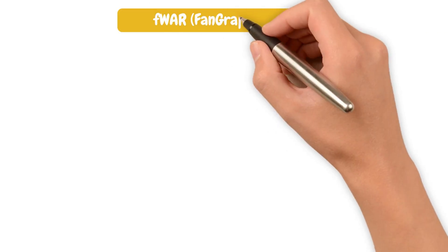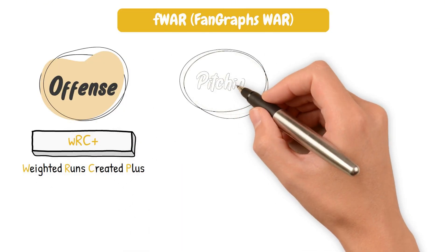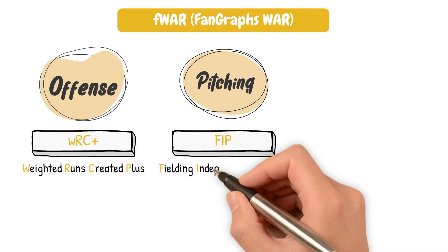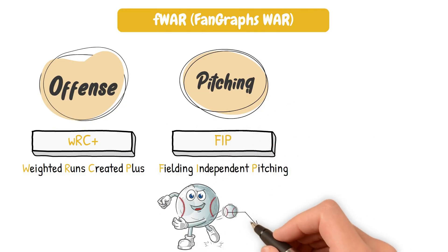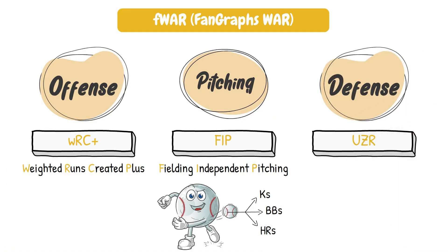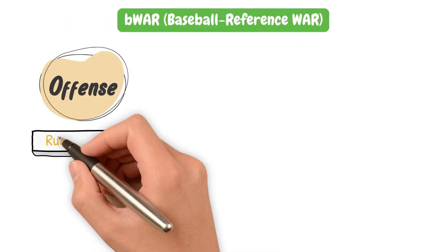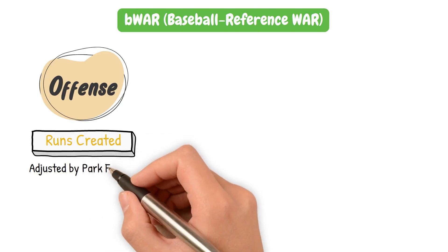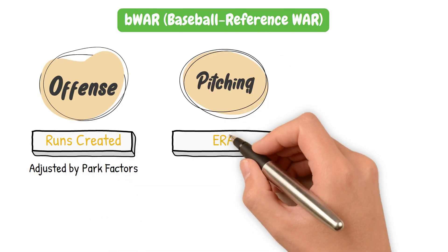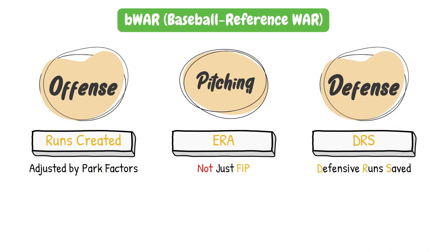Starting with FWar, their offensive numbers are based around Weighted Runs Created Plus. Pitching is evaluated using FIP, focusing on what a pitcher controls — strikeouts, walks, and home runs. Defense is measured mostly by UZR, Ultimate Zone Rating. BWar, on Baseball Reference, has its offensive numbers based on runs created adjusted by park factors. Pitching is based on ERA with some adjustments, not just FIP. And defense is evaluated using Defensive Runs Saved.